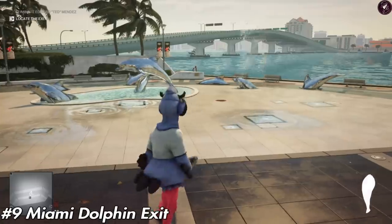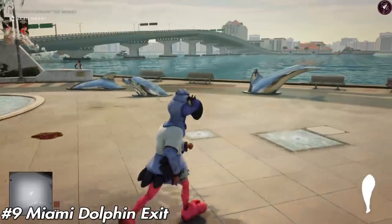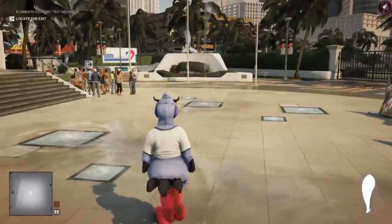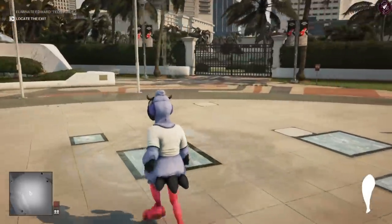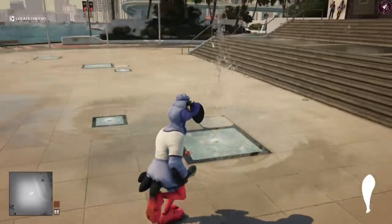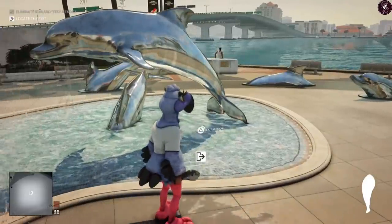The second one is the Miami Dolphin exit. You need to be in Miami, make sure you've got a fish in hand, and run through the fountains in the exact order shown. Once you've done it in the right order, the exit will appear for you.